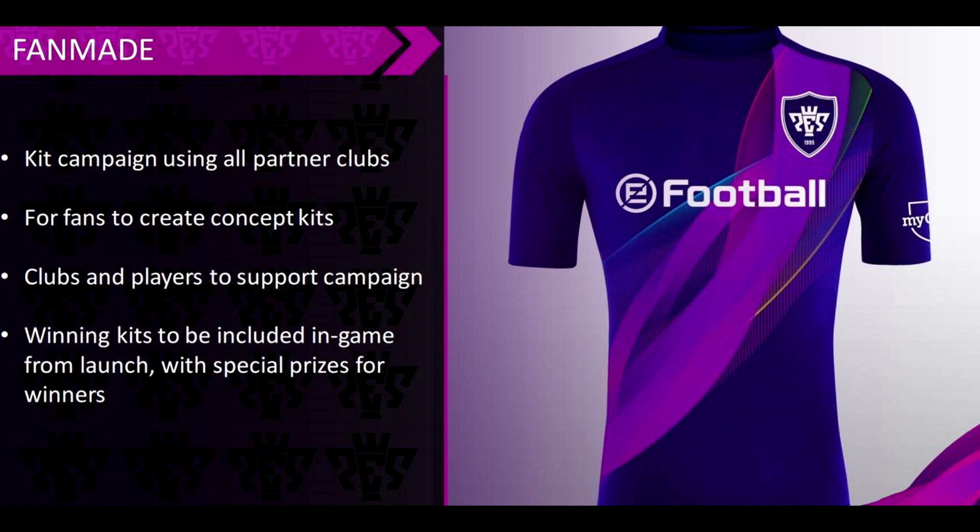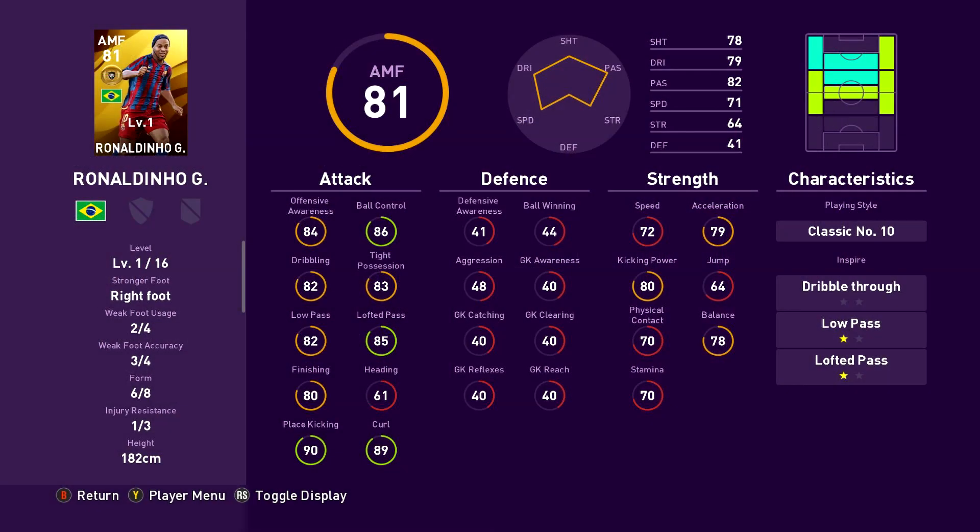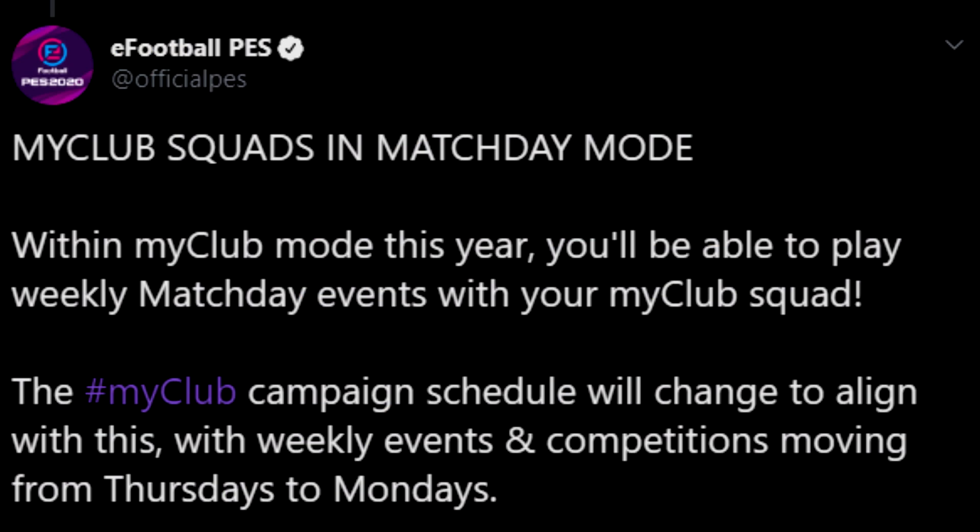Exclusive kits could be the integration to do with Project 11. Lennybo did say that Project 11 would have an integration into My Club, but we don't really know a whole lot to do with Project 11 at the moment. Legends are to be in the game and new Legends from partnered clubs will be integrated into the game also. The Legend cards have had a new golden swoosh design and it does look clean. Last but not least, My Club squads will be available to use in weekly match day events.